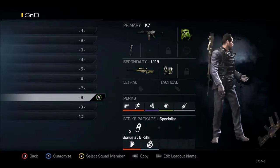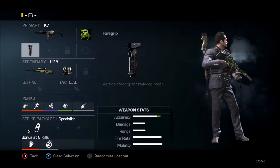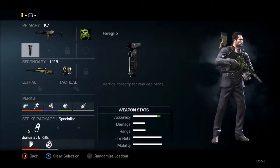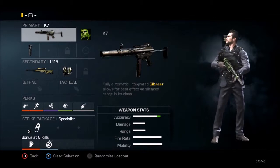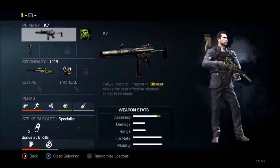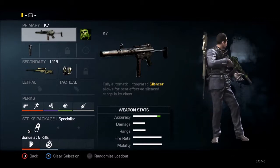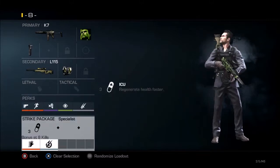This is my K7 class. I only have one of these because I like the K7 as an SMG. It's definitely good close range and it's got a silencer, so people won't detect you. But long range is kind of bad, which is why I have a sniper with it. Standard attachments.